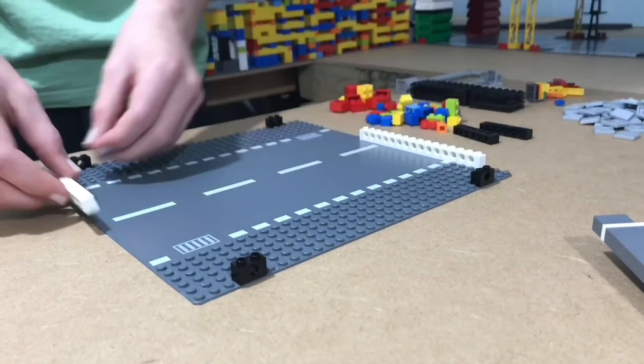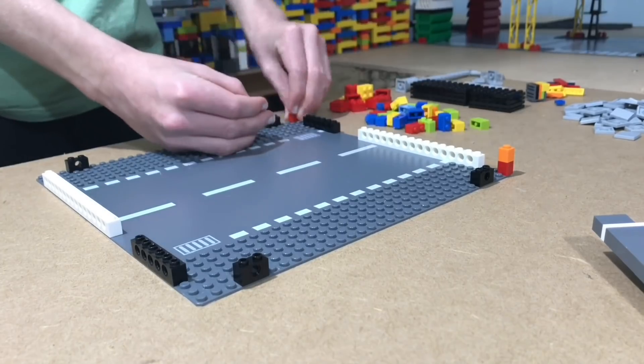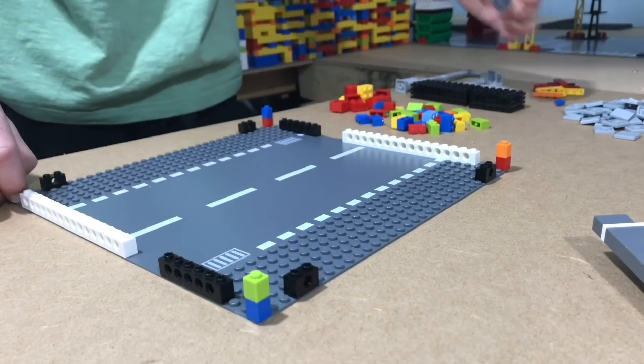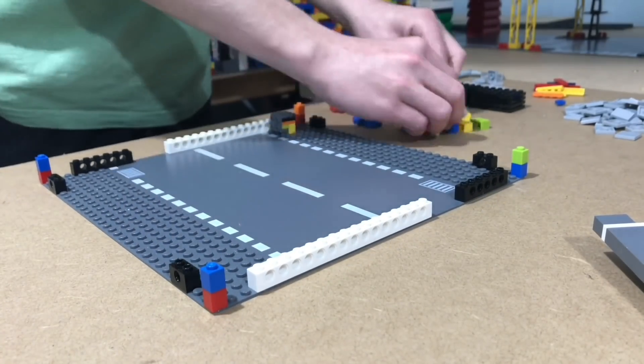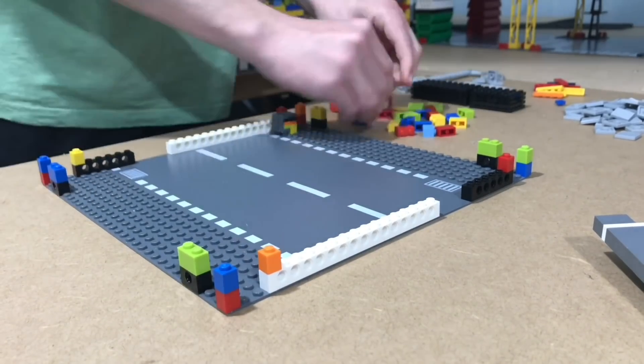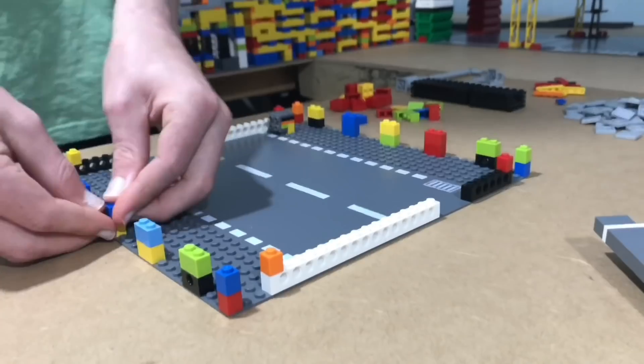In this time lapse you can see how I built one straight section of road. All of the other bits of road are based off of this design. To start, I built the sidewalks including the pin connections at the base, and then later on I filled in the large road section which is made of bricks.